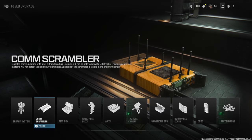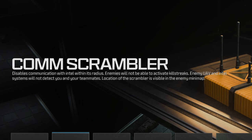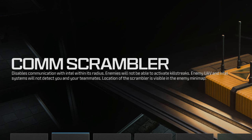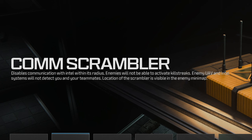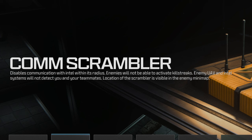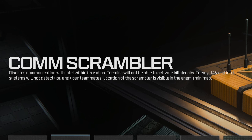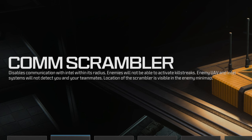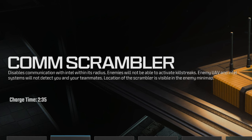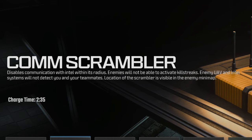The in-game description describes the Comm Scrambler as a field upgrade which disables communication with intel within its radius. Enemies will not be able to activate killstreaks, and enemy UAV and intel systems will not detect you and your teammates. However, the location of friendly Comm Scramblers will be displayed on the enemy minimap. The charge time is 2 minutes and 35 seconds, which can be reduced by getting kills or earning score.